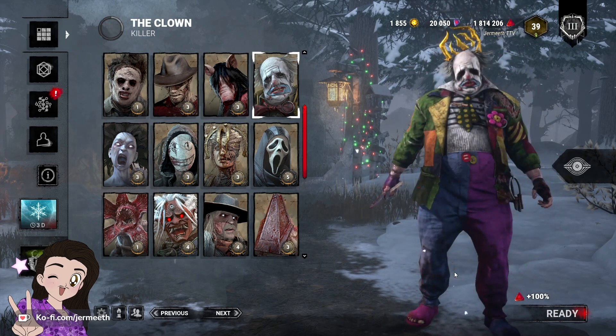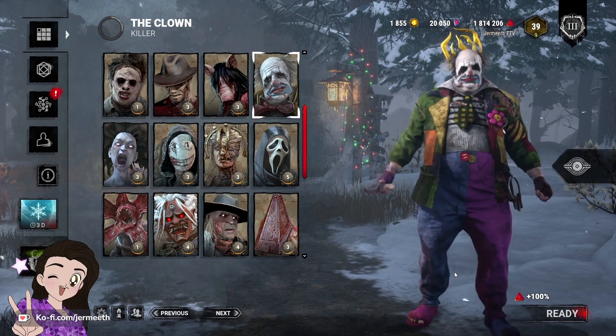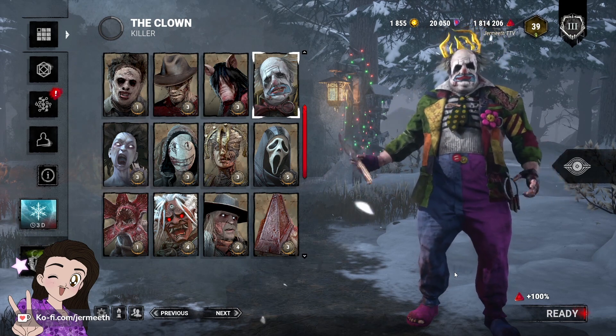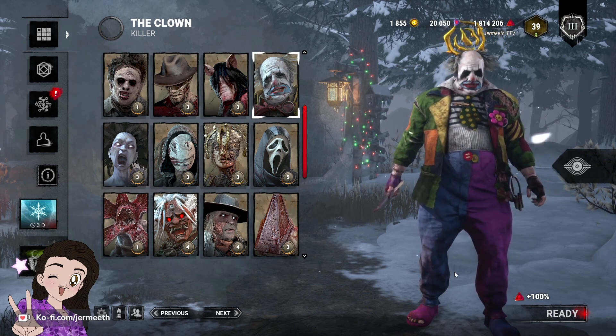Clown desperately needs a nerf where his bottles do not cause a distortion or disorienting effect on the screen. This is purely for people with sensory issues. The hindered status effect is fine, the scream effect is fine — I just think the distortion of the camera needs to go away. This is purely an inclusivity concern.